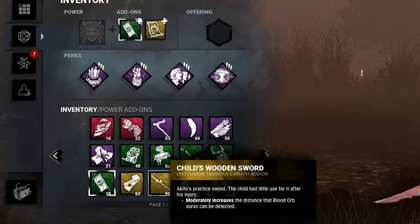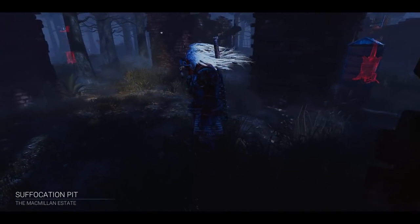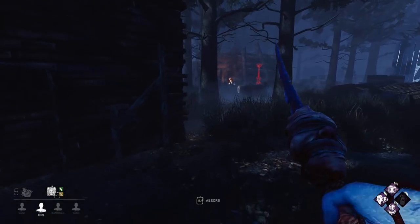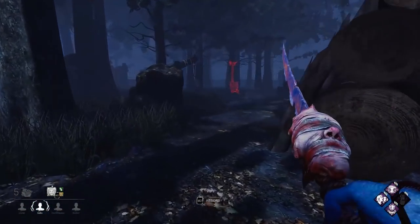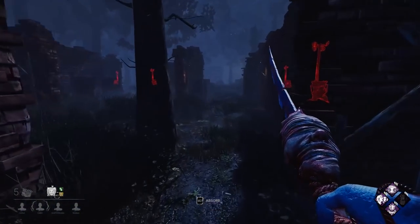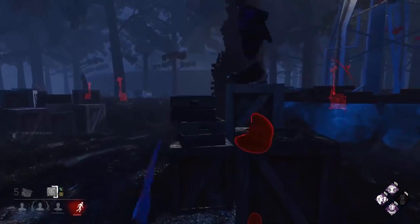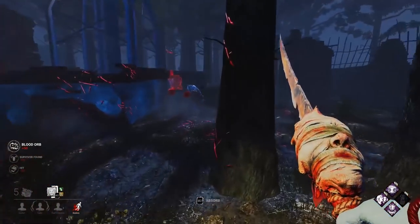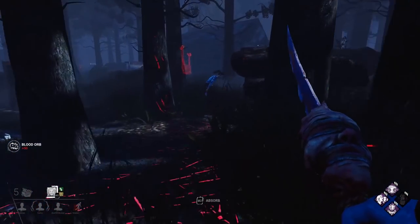Let's talk about how to actually play Oni. I always like structuring this part like a checklist of how an actual game plays out. Step one: find and hit somebody. There's nothing more to say here - this is the worst part of the game for Oni. You shouldn't be surprised if you lose a gen or two just trying to hit a guy for the first time. Monitor and Abuse will get you that first hit much quicker than you'd think. Just so long as you have good map knowledge of where survivors will spawn, you can get your first hit in under a minute most of the time.